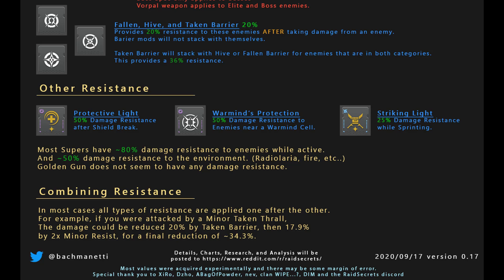The best resist mods to run are Hive, Taken, or Fallen barrier mods — sometimes all three. On the first hit from that enemy race, you take full damage. After that, you take 20% reduced damage for 10 seconds — a huge increase. Taken enemies are the best. The Taken Captain is considered both a Fallen and Taken enemy type, so if you have Fallen and Taken barrier equipped, you will get both 20% resistances when he hits you. Taken Knights would activate Hive and Taken barrier at the same time — that's 36% additional resistance.